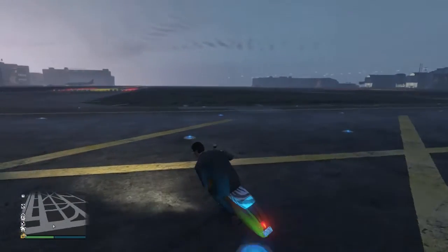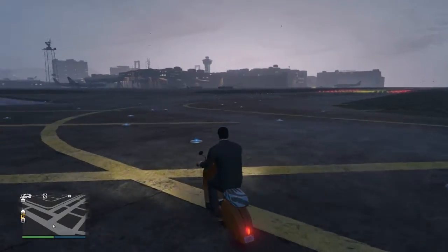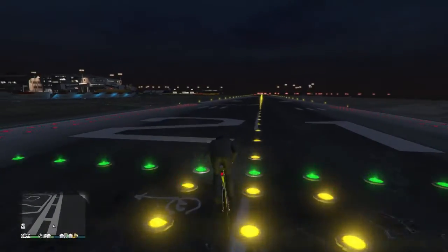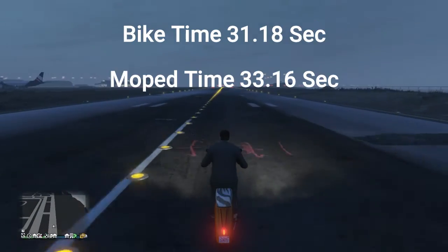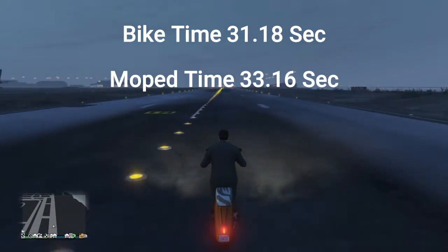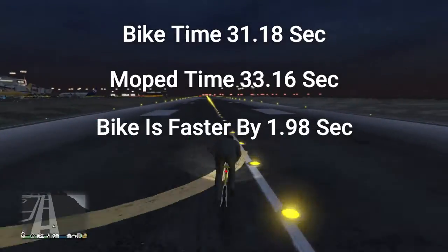I think those were pretty close — I think they both took about the same amount of time. But let's go take a look at the numbers to see which one was faster. It looks like the bike came in at 31.18 seconds and the moped came in at 33.16 seconds. So the bike was faster by 1.98 seconds.